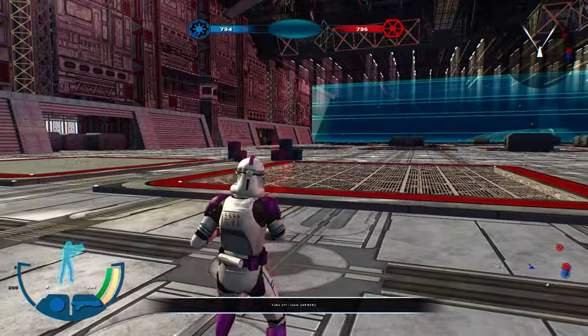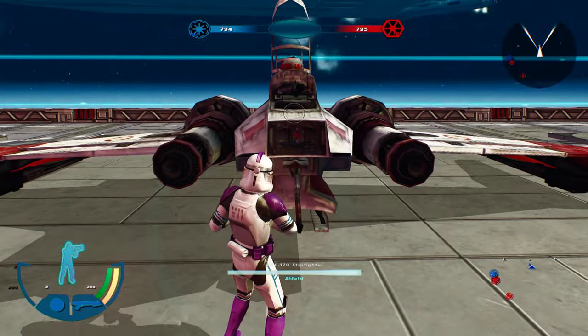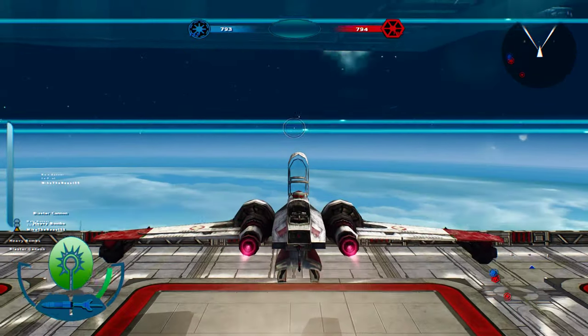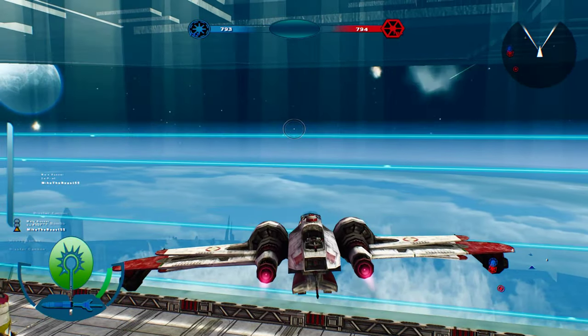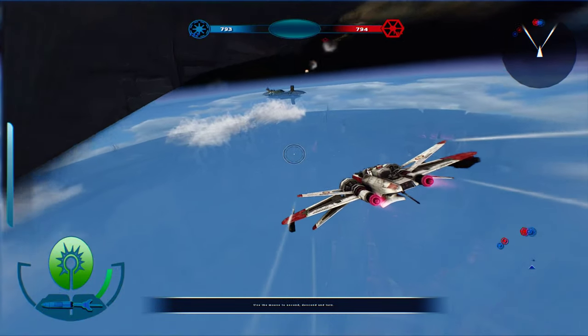The first thing I suggest you do is go onto the ship, spawn in, and take the ARC-170 Starfighters, because they are extremely helpful in the fight and will help you decimate the fleet a lot faster than you think.